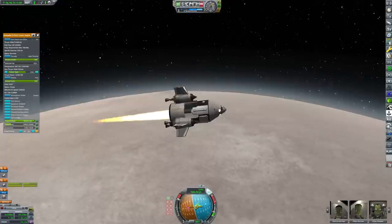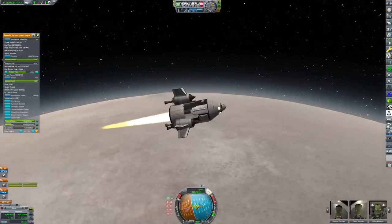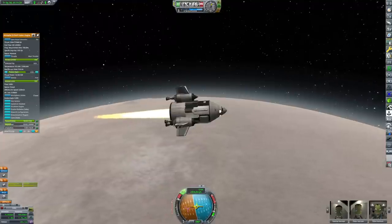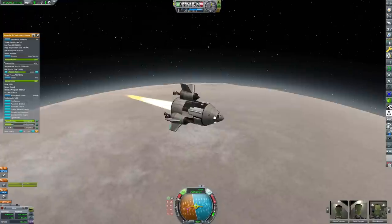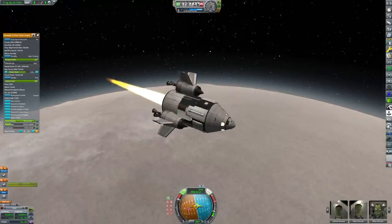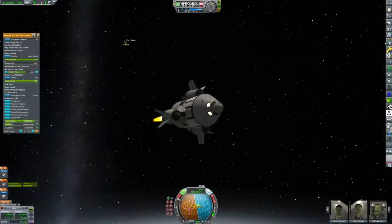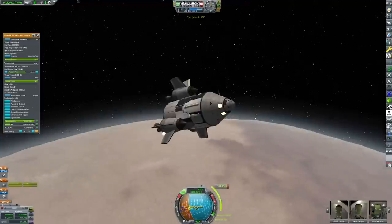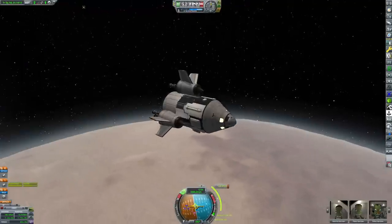We had a strange problem with the main engine - it kept deciding it wanted to burn our liquid fuel. I don't know why. I kept changing it back to burning carbon dioxide, which is much more efficient, but it kept deciding no, it wants to burn liquid fuel. We had to turn it off and on again, and that seemed to fix the problem. This fusion aerospike is a little problematic.